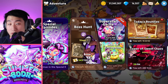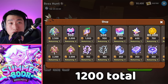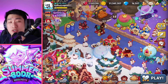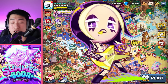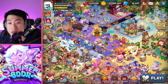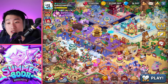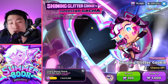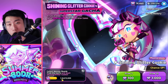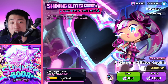The last place to get extra pins is from the Boss Hunt shop, where you can buy 300 four times for an additional 1,200. After taking advantage of everything until the end of the event — and we likely have more coming with the second mid-update featuring Black Lemonade Cookie — the total amount of pins counted comes to 30,560. That is over 300 pulls within the Superstar Gacha, though the exact pull count depends on the 5,000-point system rather than a set number of pulls.